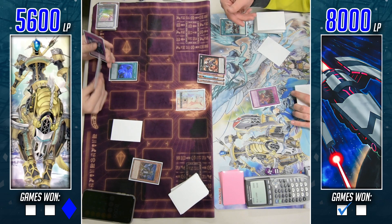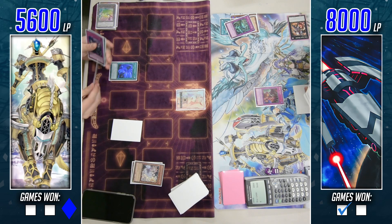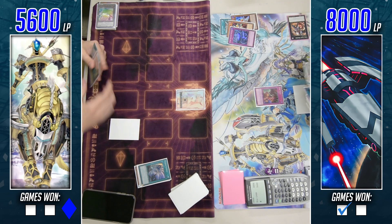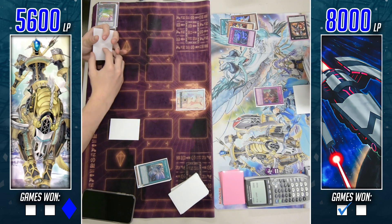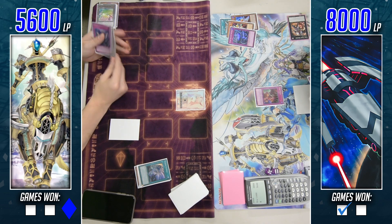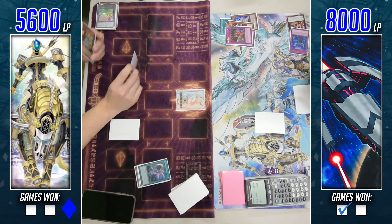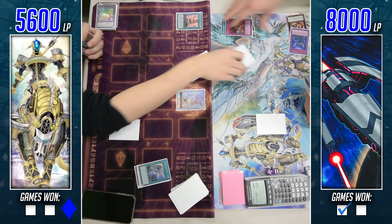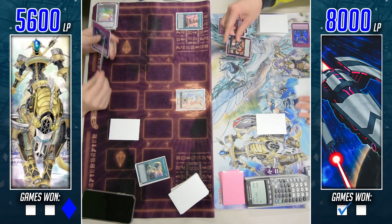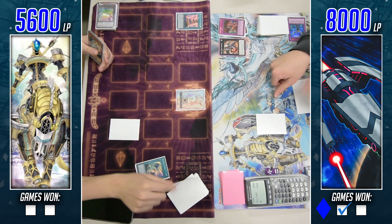He chains Trap Trick and also chains Time Thief Redoer to get off the board, seeing that the opponent discarded Orcas Nightmare. He's basically putting it in the Orcas player's hands: if you don't have a monster to put on board, I'm not giving you one — you have to put a monster on board to resolve Orcas Nightmare. Calling his bluff at this point. He then sets Impermanence in the same column as the opponent's set card — a heads-up play.